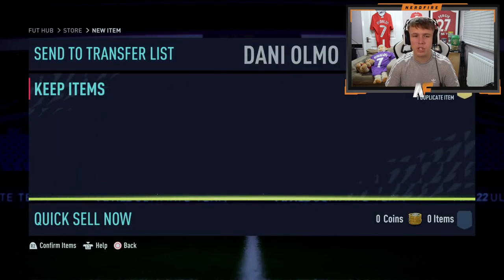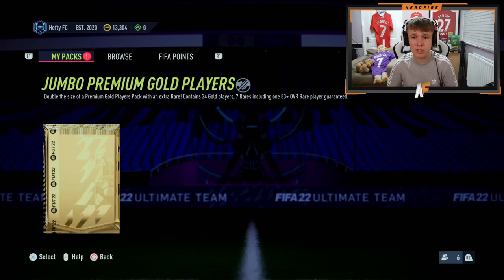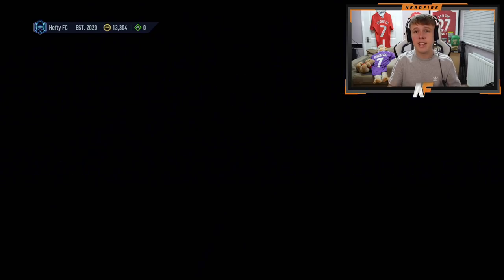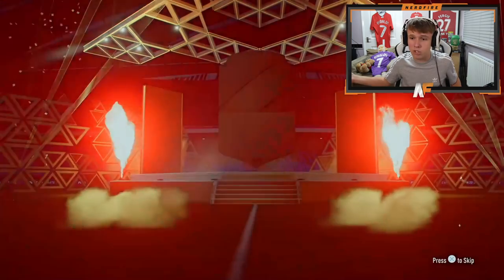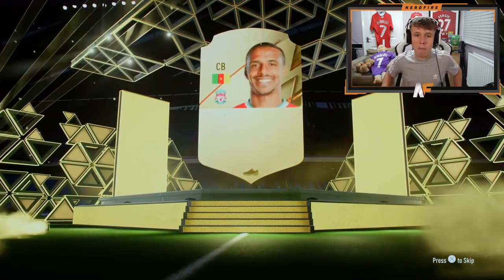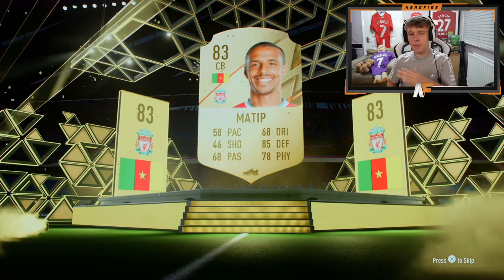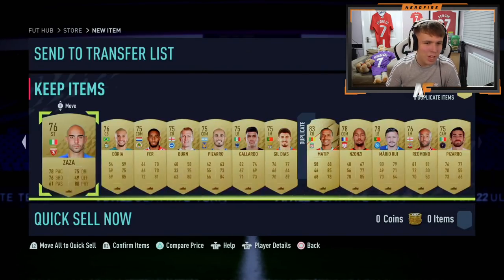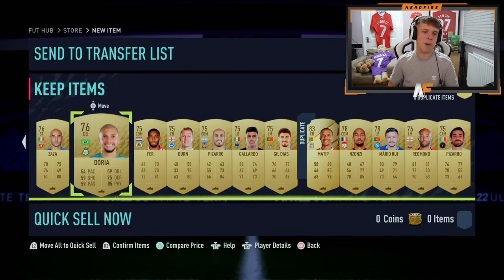Restore all of them, get rid of the duplicate onto the transfer list, and onto his second and final pack — the Jumbo Premium Gold Pack. This one does include a guaranteed 83-plus, so we're going to see at least one boards in here. It's going to be Joel Matip. Every time I've come against Matip he's been pretty solid. Pace isn't as key this year as we know, but the rest of the pack is nothing to get too excited about. Hopefully we see something a bit better the more we open.